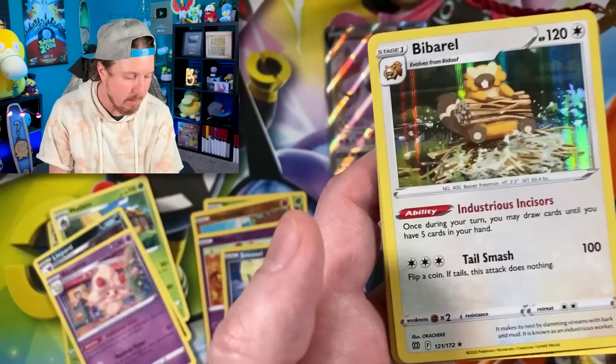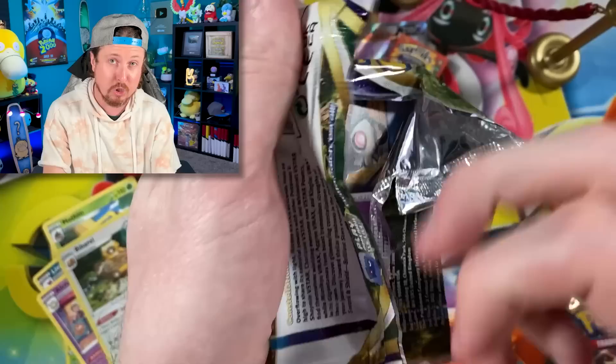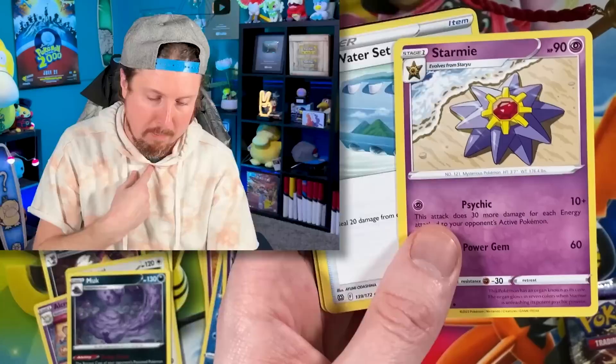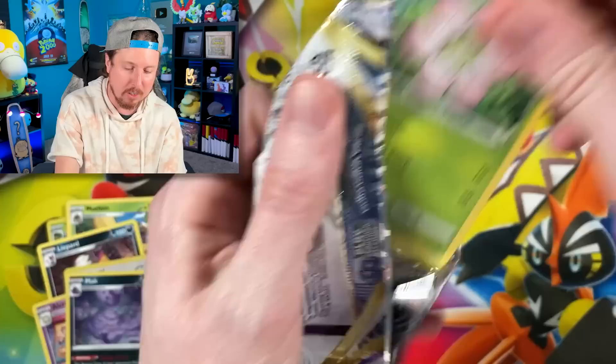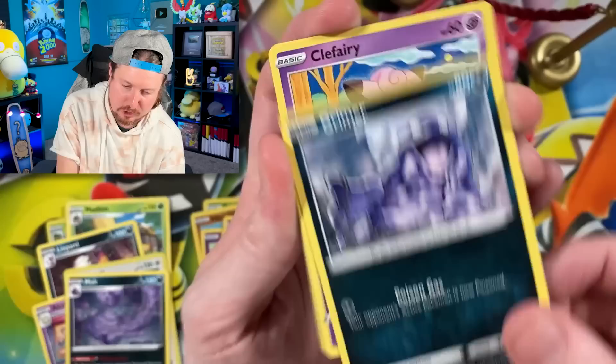We got Castform, Floatzel, and a Vibrava — very playable Vibrava with that ability Energy Collapse Stadium. Two more left. We got Sneasel, Magmar, Spiritomb, Dustox, and Muk — part of the booger squad. We got two hollow rare pulls, a full art energy. Last one right here for the Elite Trainer Box — we have Exeggcute, booger squad with Grimer, Beedrill, Electabuzz.